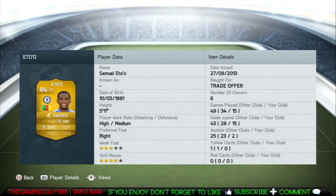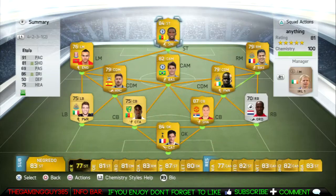I added the Sniper chemistry style card to give him added shooting and dribbling. He has a high attacking work rate and a medium defensive work rate, so he always stays up the pitch and he always gets into position.